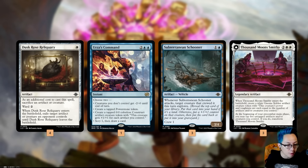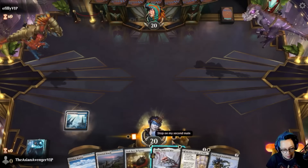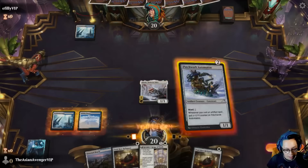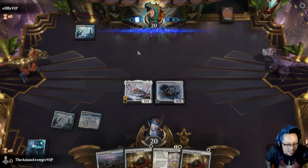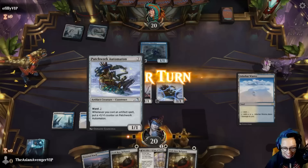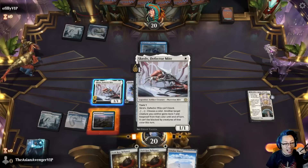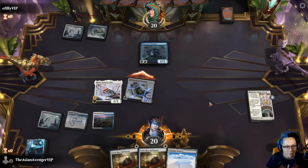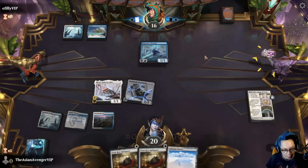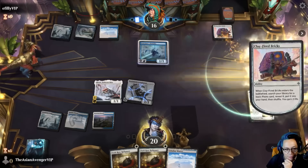We're going to see how we do with this artifact aggression style of play. Is this keepable? I think we keep it. Play Screlv, alright, play this little bad boy right here — I should have attacked. Where are the rest of my artifacts? I kind of just want to swing through this; I have no other artifacts, so this will just eat a block. Our opponent didn't block — okay, we just need our Constructs, our little Gnomes.